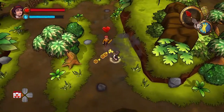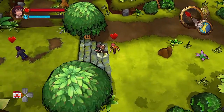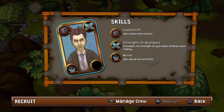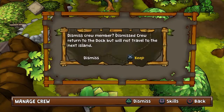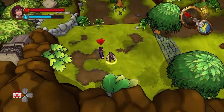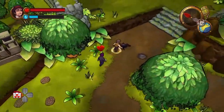These crew members can perform different tasks depending on the skills they're assigned, such as opening treasure chests, digging for items, and building bridges where needed. You can find them randomly on the map, see what skills they have, and then decide if you want to dismiss your current crew member or keep going with whoever you're using.